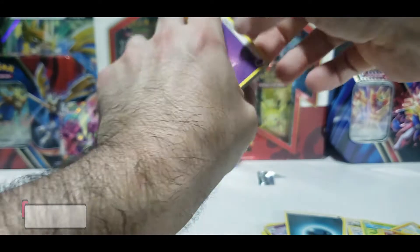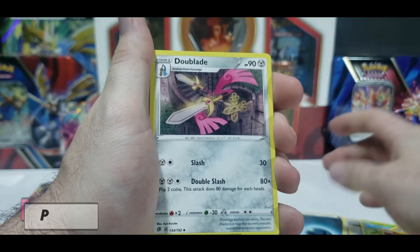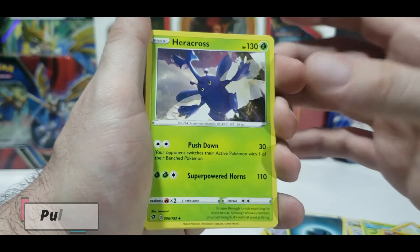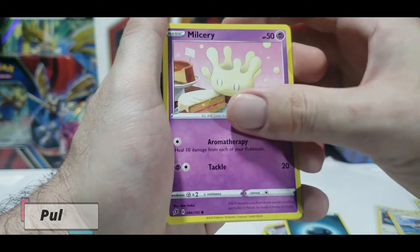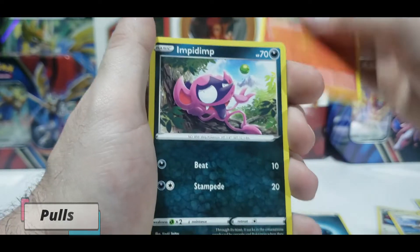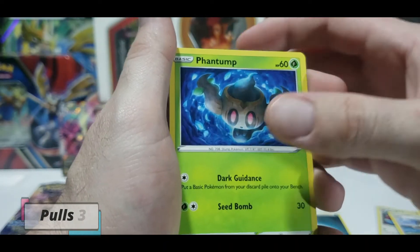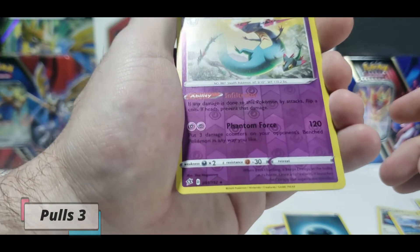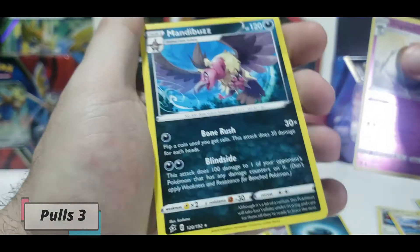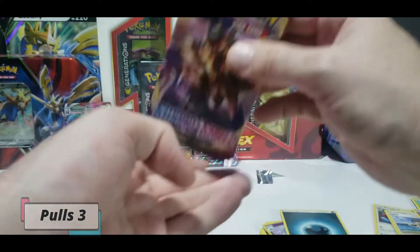Four from the back, let's get it started with a Psychic Energy. Heliolisk, Doublade - I love sword Pokemon, that is really cool - Heracross, Milcery, I'm not familiar with that one, Growlithe, Impidimp, Bunnelby, Phantump. Reverse Dragapult, that's a rare. Regular rare Mandibuzz - not too bad, one hit out of two.